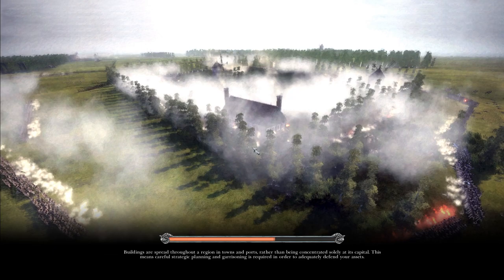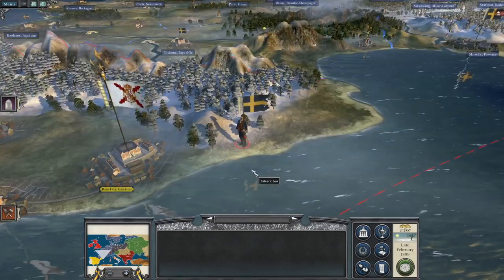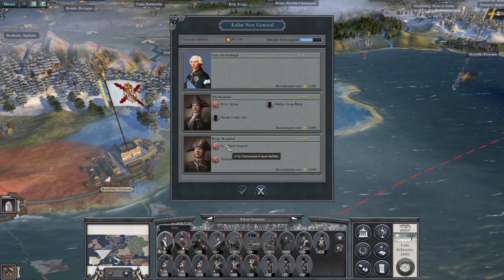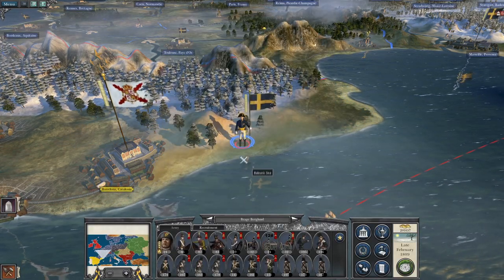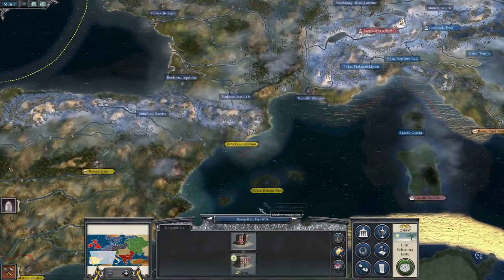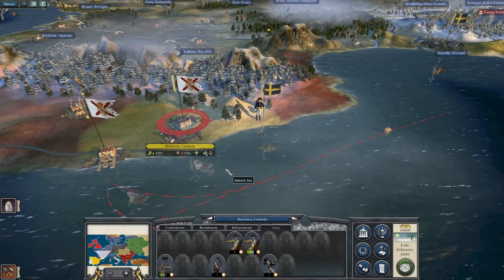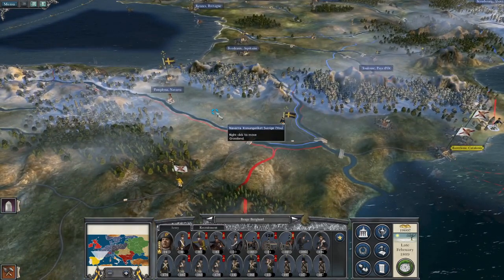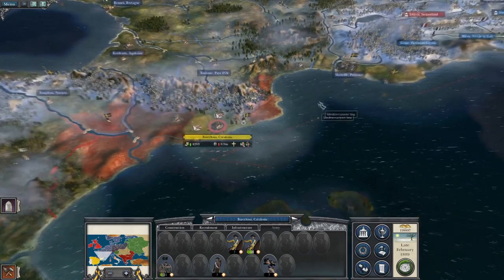Our force has managed to break their army, but at great cost. Braag Bergelund — natural scout, confident general. You men fall back to home territory for replenishment. This is kind of why I like having two armies — because one can leapfrog forward and take the city as it's already depleted, rather than having to do replenishment first.